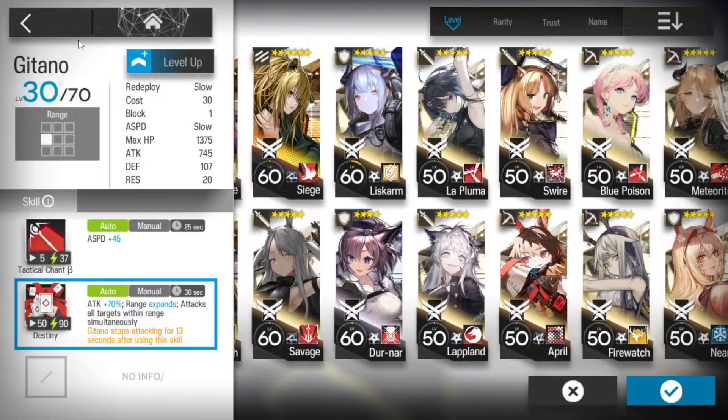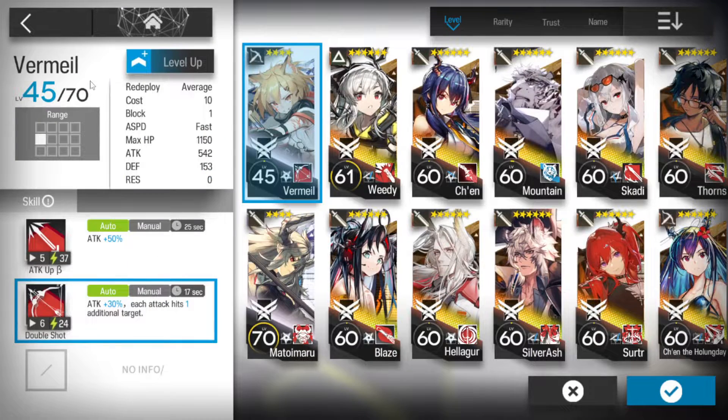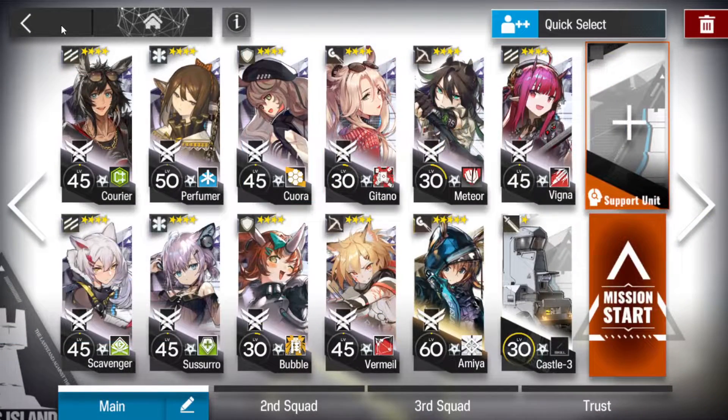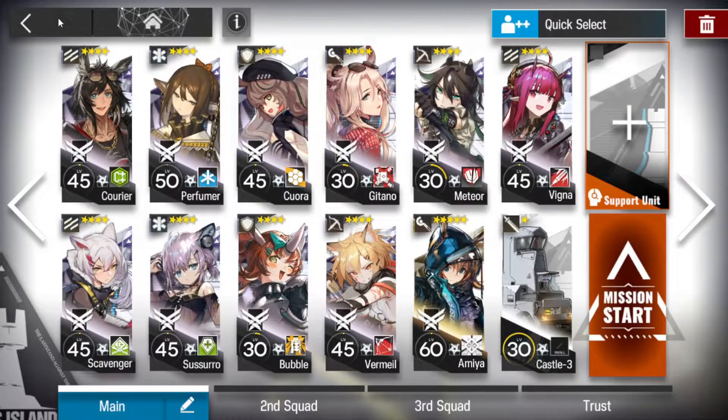Ideally you'll be using Skyfire, but if you only have Gatano, you only have Gatano — skill two. We have Vermeil with skill two. She's going to be helping with drones; that's why we've got the split shot skill, so she can keep doing damage on other things. Ideally you'll be using Blue Poison. Meteor, because we're killing drones — grab Meteor if you've got her. If not, simply use Jessica. That's fine.